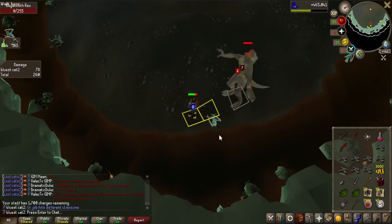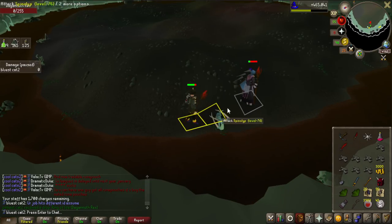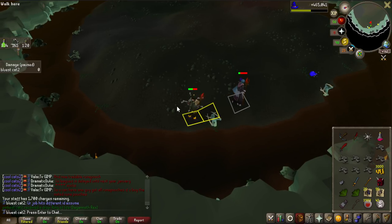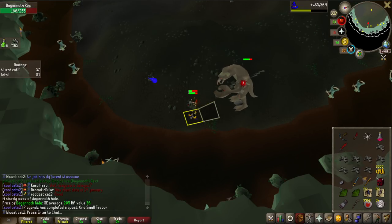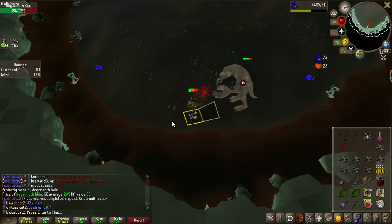We were actually mainly at Dagannoth Kings to get Max Nick a Berserker Ring, which only drops from the Rex boss - the one that you kill with magic - and that can actually be safe spotted, so we just decided to do that instead. But after a short while, we kind of realized that it's a waste to be five people there - we should rather be five people in different instances. So we're probably going to do that another time. But overall, it was a very fun experience to do Dagannoth Kings as a five-man. When we have a bit better gear, we can definitely go there and shred all the bosses, but we had some people with like adamant crossbows, so it was a bit rough on the Supreme boss.